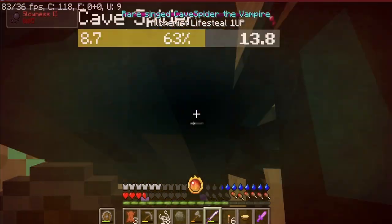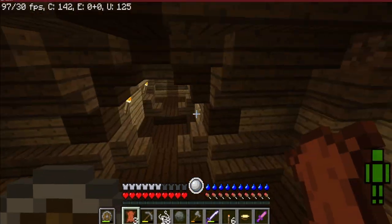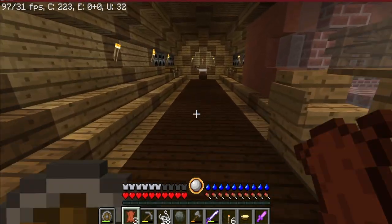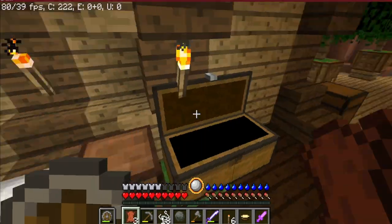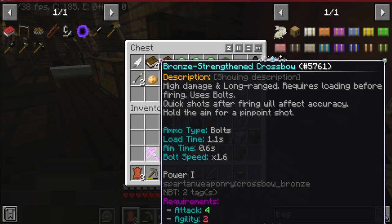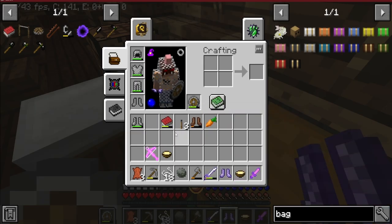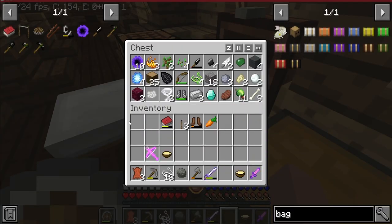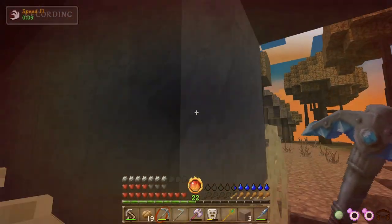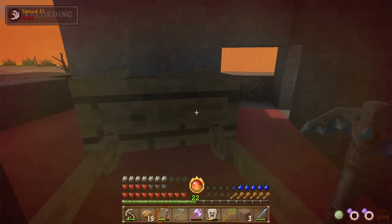We got it — attack and defense are done. We're pretty strong now, even if we don't feel strong. We found a crossbow: high damage on long range, requires loading before firing, uses bolts, quick shots after firing, hold the aim for a pinpoint shot — that actually doesn't sound bad at all. With fire protection we can stand a chance against blazes. We're moving our way up — ready for full iron gear, and that was a long time coming.